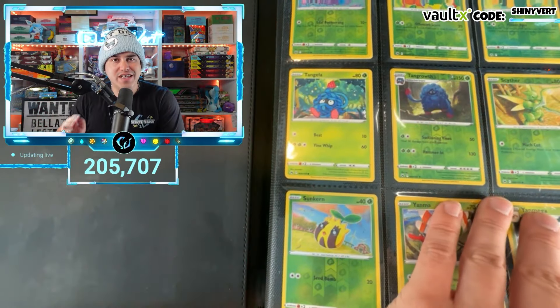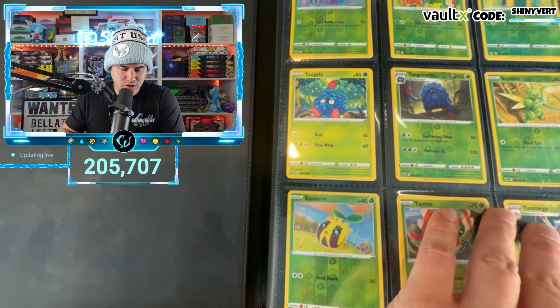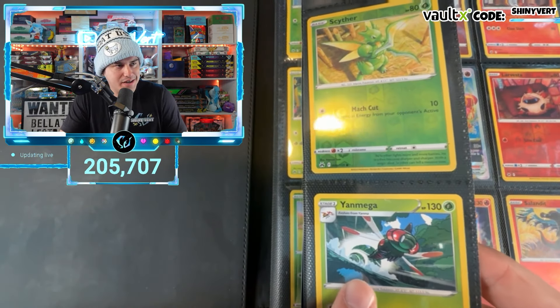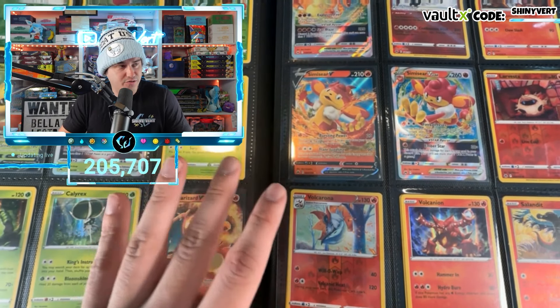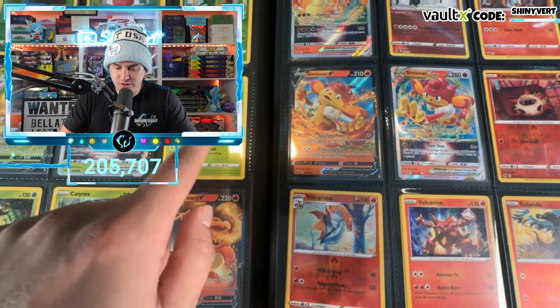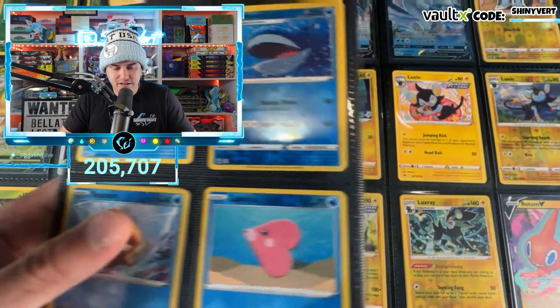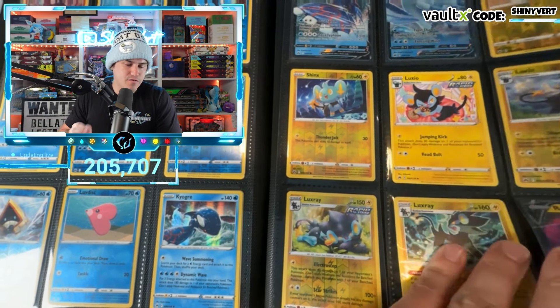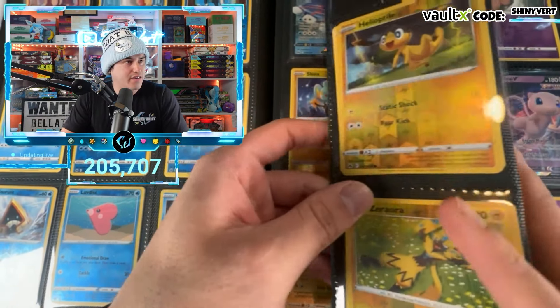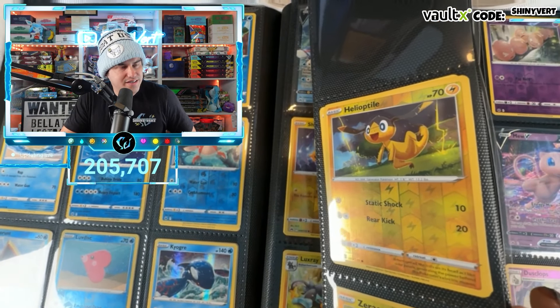Before we get into the opening, let me show y'all what I'm working with. We are missing the reverse of Tangela and Yanmega — I honestly don't know how I'm missing some of these reverses. I thought I had the full main set complete. Also missing the reverse of Grubbin over here on the left side of the screen. But nonetheless, I think we have most of the main... okay, no, I lied. We are missing one card up there at the top.